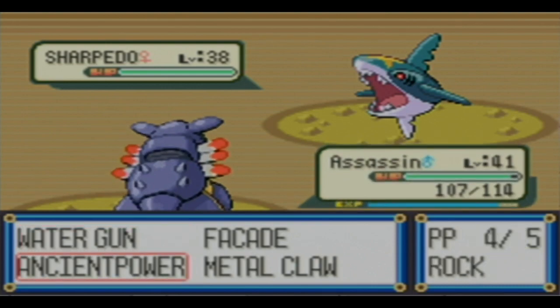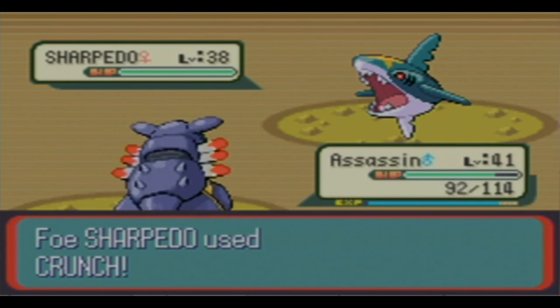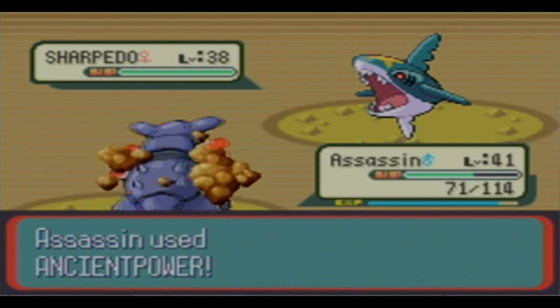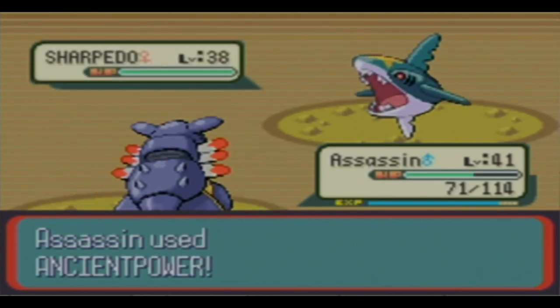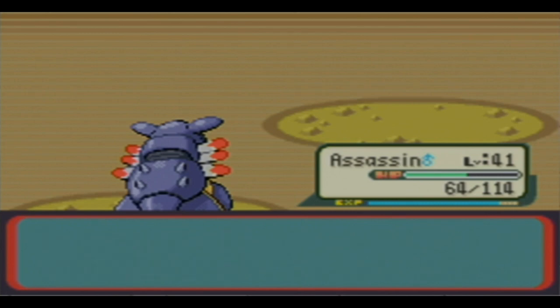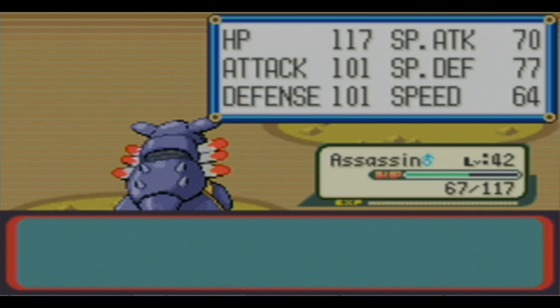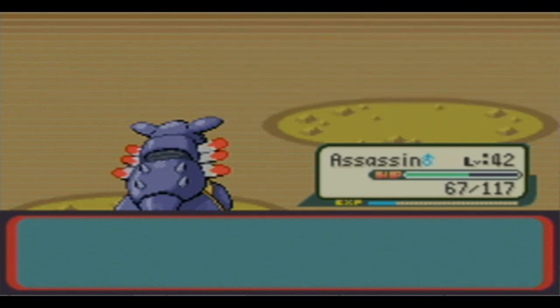I've got to worry about those special attacks. Maldo's attack comes through. His attack isn't as good as against others, but his speed is at 64 - that's great. My special defense is actually somewhat solid.